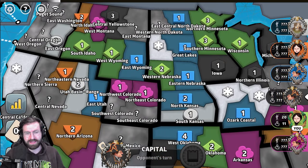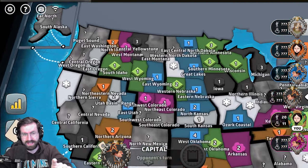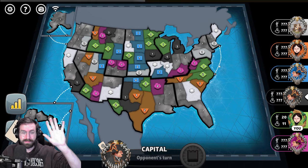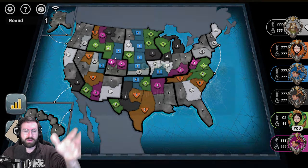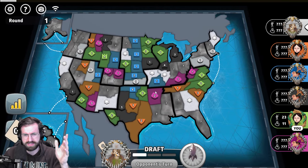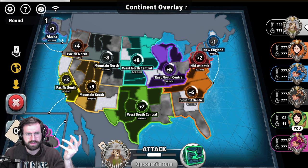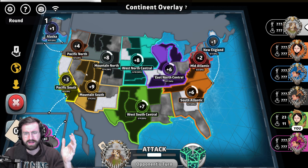Apologies for not displaying properly, but as you can see me talking through on the board, we're going to be capping on the West Wyoming territory. We're wearing the Wyoming sweatshirt in today's game — this is the Wyoming Challenge. The goal is to hold Wyoming for the entirety of the game and win. Wyoming is not a particularly good capital on this map; the bonus it lies within is a plus eight with several territories, very difficult to hold.